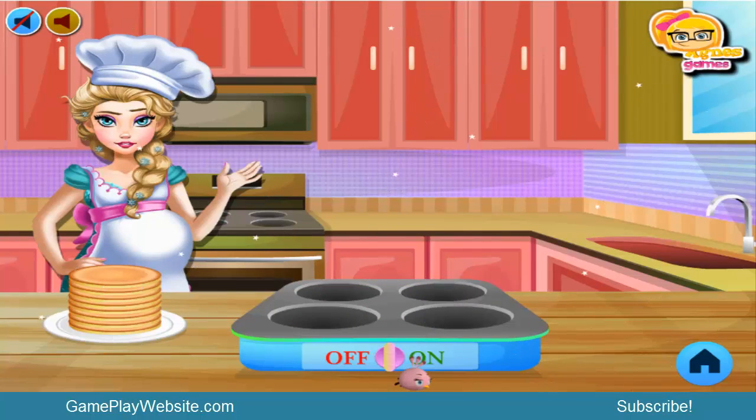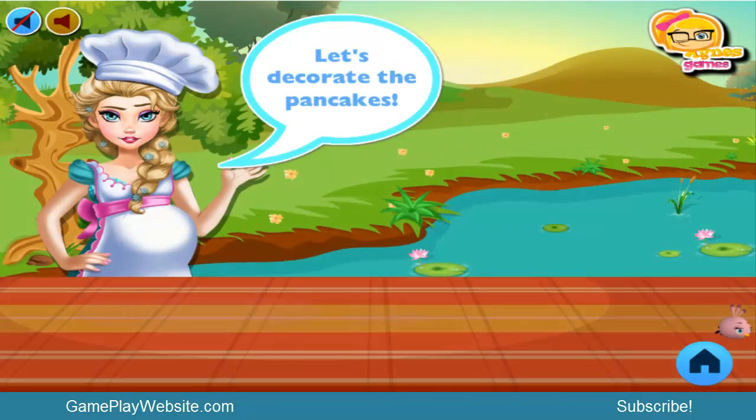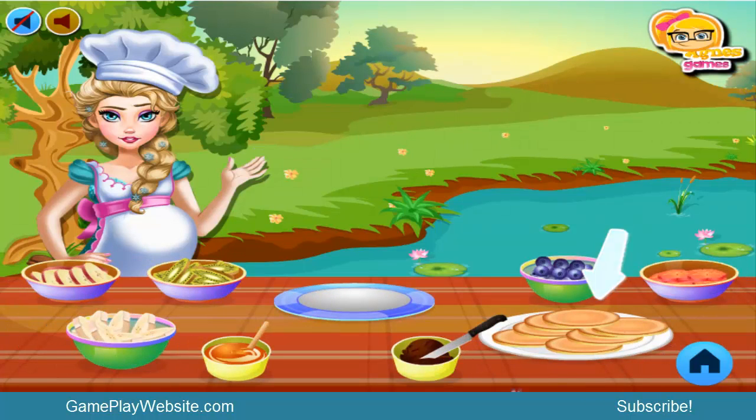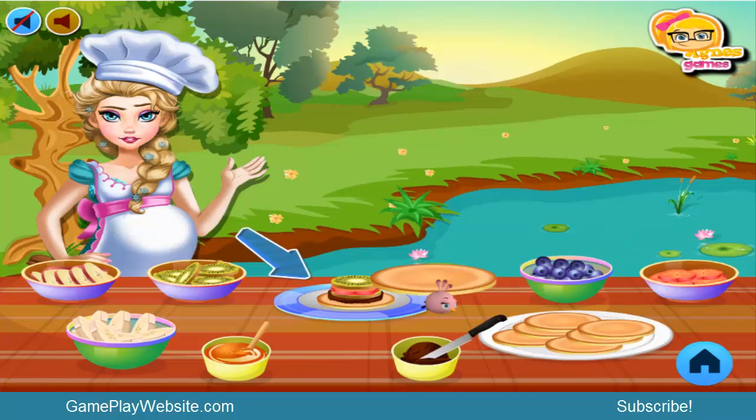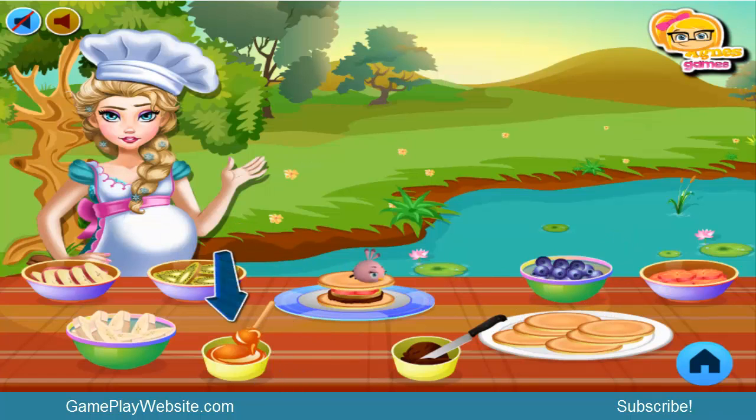Let's decorate the pancakes! So we put pancakes on the plates, put some cream, chocolate cream. I guess this is kiwi. Then some more kiwi and another layer — this looks like caramel. Some blueberries and that's it.